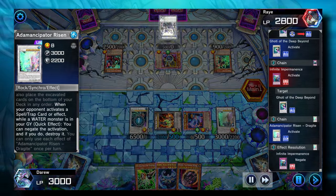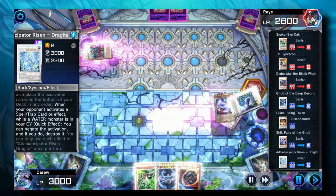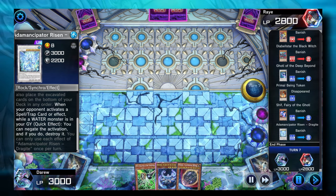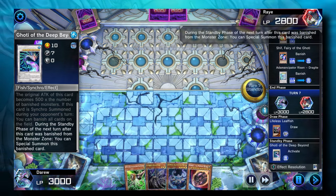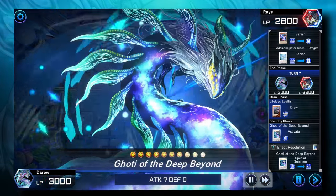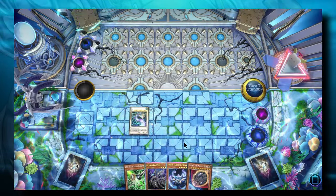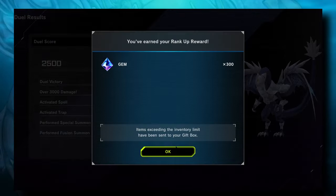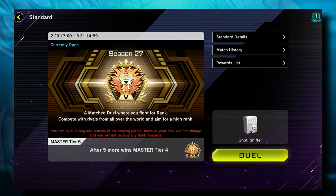Once we wipe the field with Deep Beyond, the board will be empty and we'll be able to activate our Cyframe Gamma. On top of having a negate, we still have a Nibiru. We don't have to activate Snopios at end of turn — we can leave our field empty so we can negate anything with Gamma. Deep Beyond comes back with a fat 9,000 attack, and that's going to be enough to rank up into Master Rank using a Goatee deck with Dimensional Shifter.